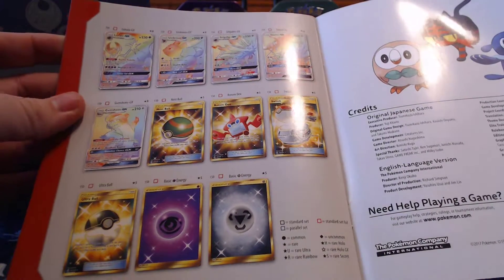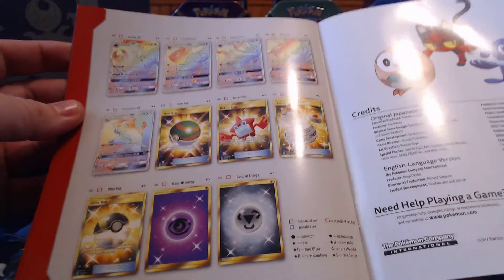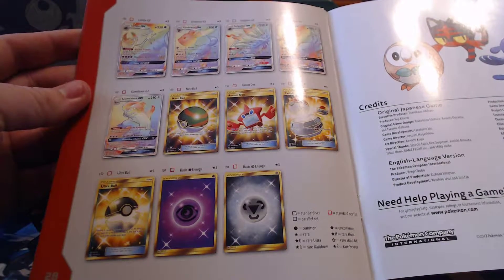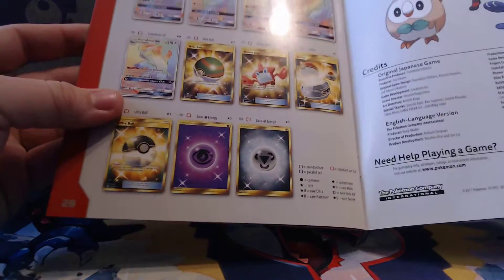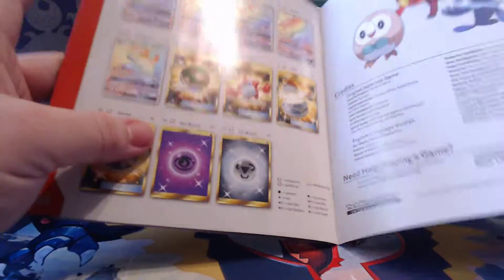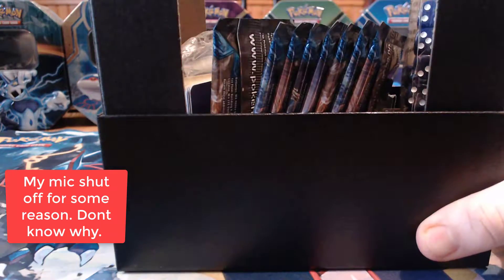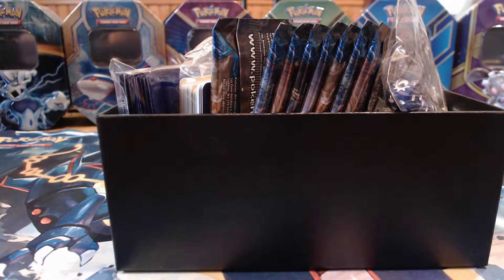I wonder if those are kind of like the gold and silver cards, but there are also six secret rares in this set: Nest Ball, Rotom Dex, Switch, Ultra Ball, and two energies. I would love it if one of those rainbow cards or secret rares were in this box — but then again, everybody else says that too.